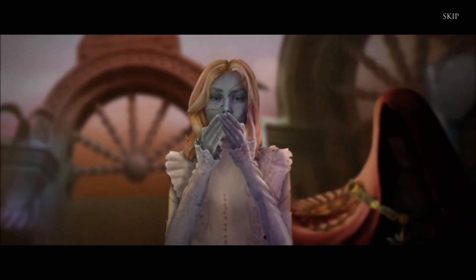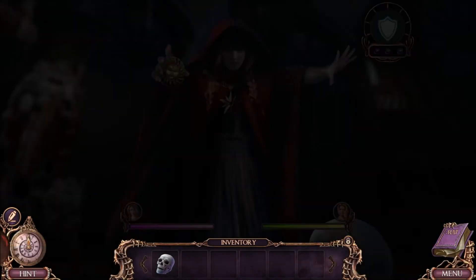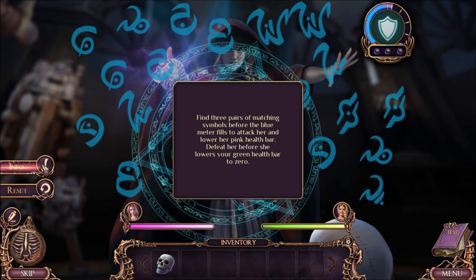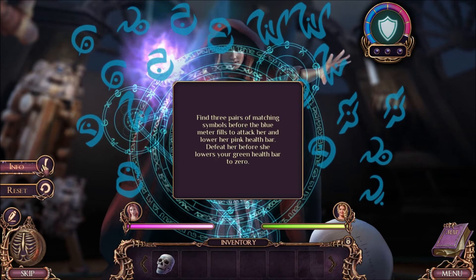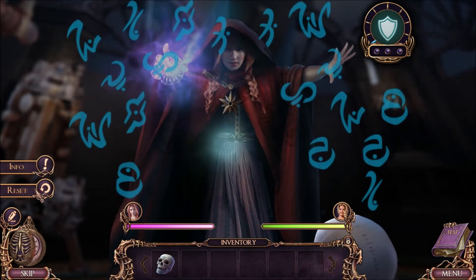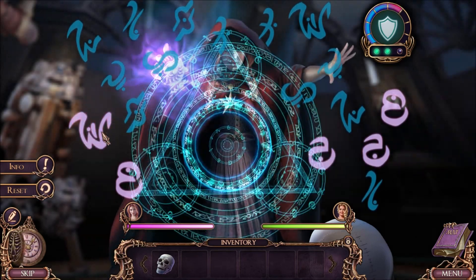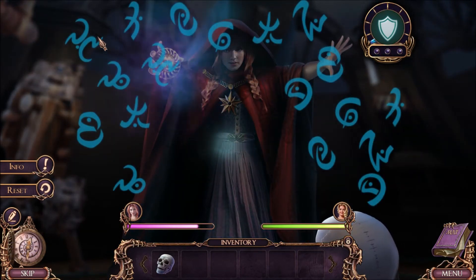Stacy, no! Abigail, no! I thought that puzzle was a bit too simple. And it was. So now we get a real final puzzle: three pairs of matching symbols before the blue meter fills. So I need to get the three pairs of matching symbols. I click on two symbols that match. That's not a matching symbol. Those two match. Okay, three matches — got it. This looks like a variation of the puzzle we had earlier, fighting that man who thought I was a witch in the alleyway.